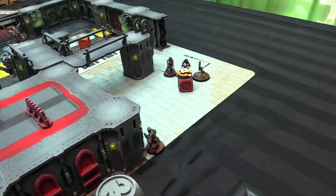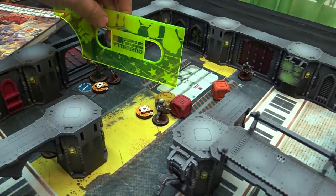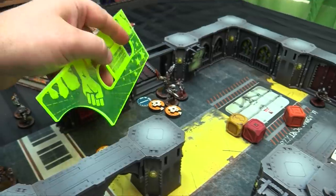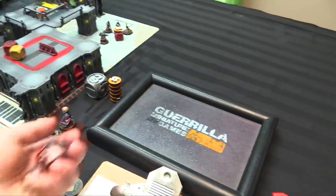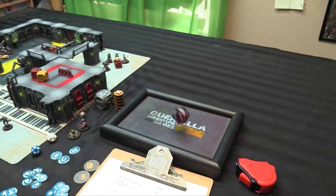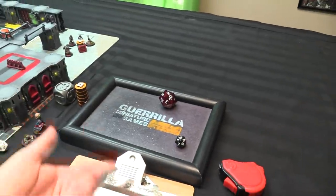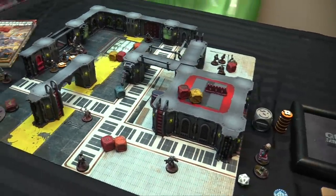It feels like time to get on the elevator. The recruit tries one last time to crack the data loot — needs a 14 — fails again. Diz fights a zombie while wounded — fight plus 0 — rolls 9 to 15, the zombie eats her. Diz is down. Event roll: 19 — plague zombies arrive at a random point on the table edge. Things are looking very grim.